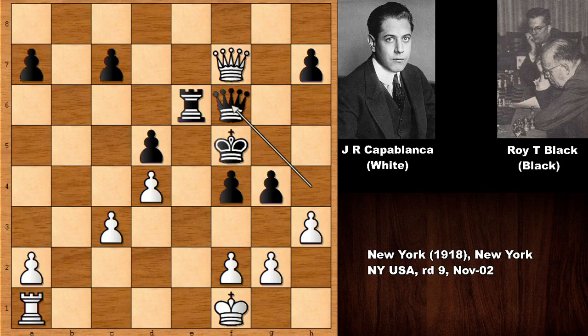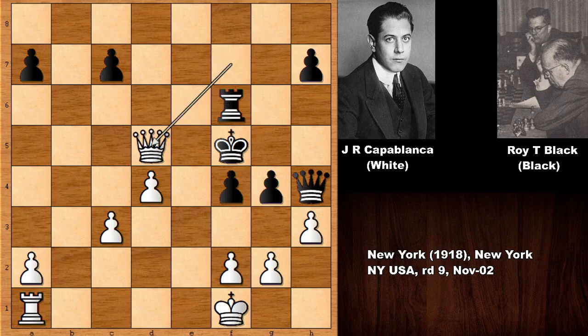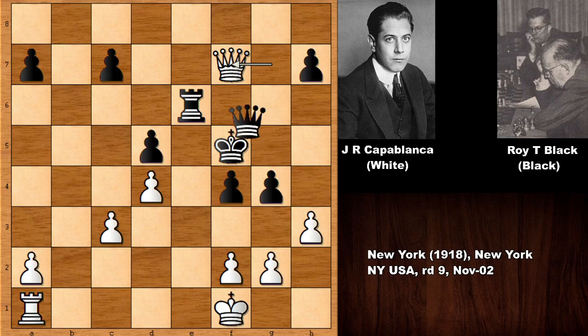Actually, nothing works in this position miraculously. So, if rook to f6, then capturing the pawn with check. Amazing, isn't it? Capablanca once said, a good player is always lucky. So, blocking with the queen, but this time the h-pawn is falling, queen takes on h7 with check, and white is winning easily. White can even simplify the game.